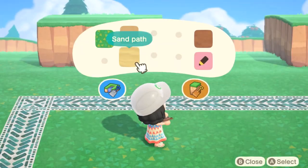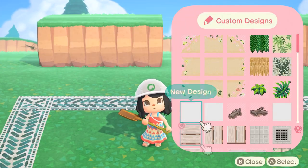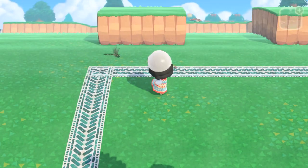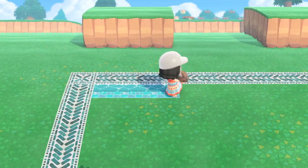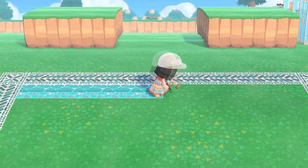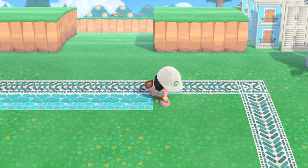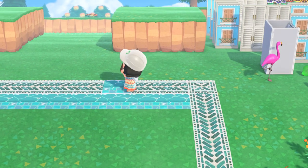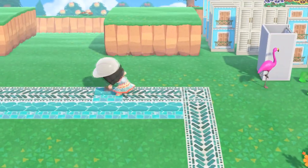I already did kind of a pre-layout for the build — both for the pool area as well as where I'm going to be placing the hotels, plural, because there are going to be like two little mini hotels. I just wanted to have an idea of how much space I'm going to be using. This is a pretty big build in terms of space, so I wanted to make sure everything fit.